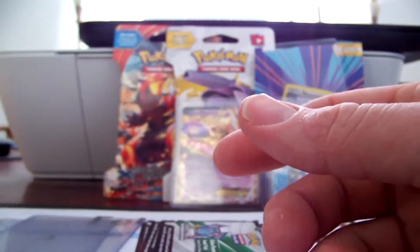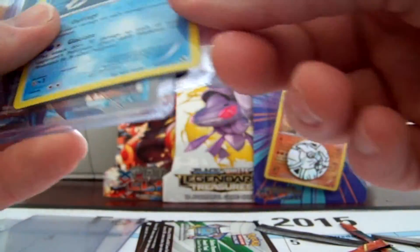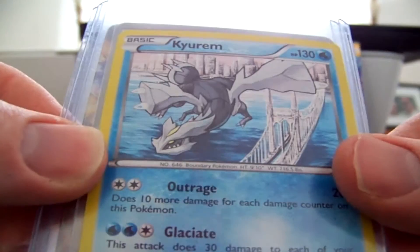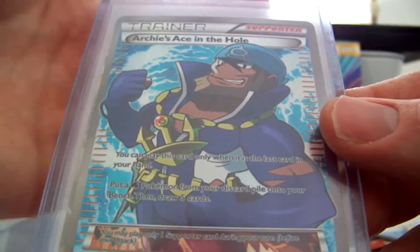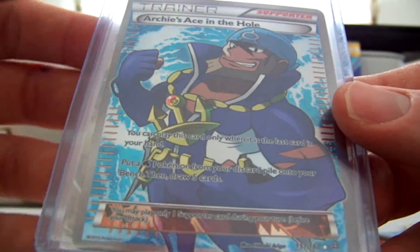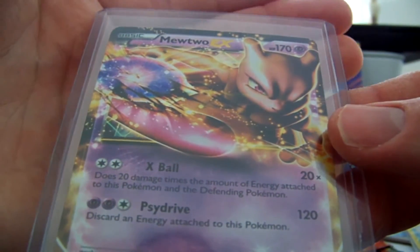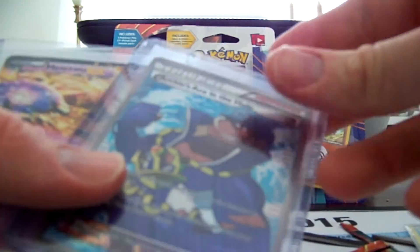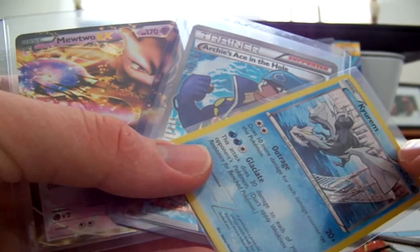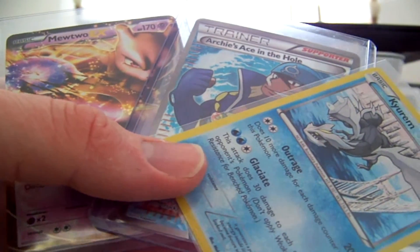Still got a couple good cards today: a Keldeo Holo from Legendary Treasures, an Archie's Ace in the Hole Full Art — really cool to get another Full Art pull — and a Mewtwo EX from Legendary Treasures. Not bad. I hope you guys enjoyed — thank you so much for watching. If you did enjoy, please leave a like and thumbs up on the video. Have a great day — I'll see you guys later. Bye!